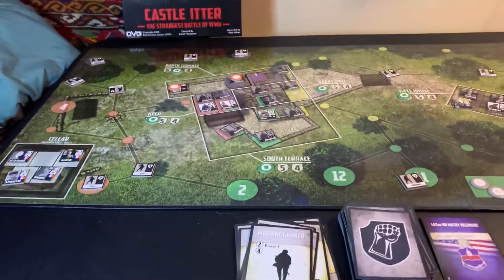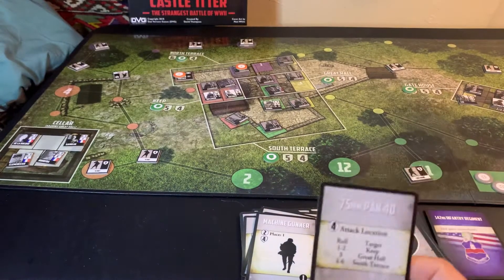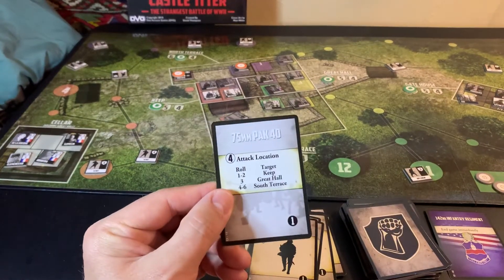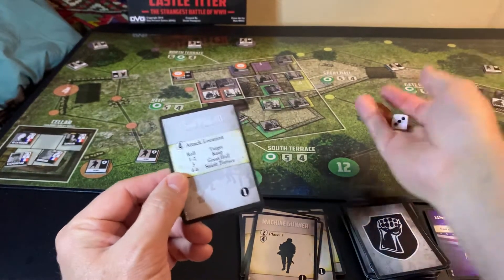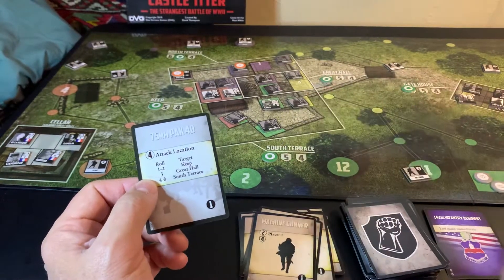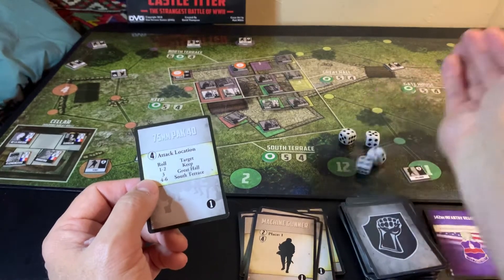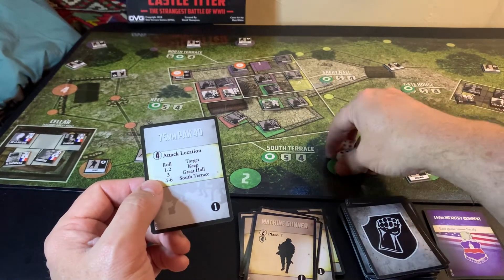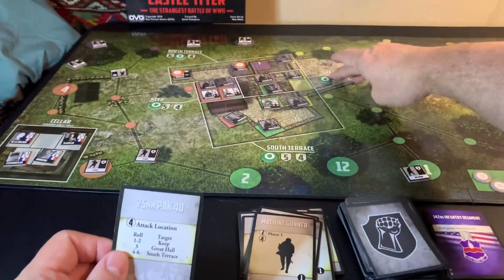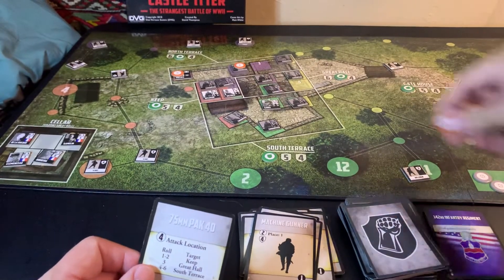We can probably do a German card turn now, just combine the video. So what we've got is a 75mm PAC-40, and it's attacking the Great Hall. It's got four dice. We've got a six or more — we got a six. So that's going to drop that down, and that's going to disrupt everybody in that location.